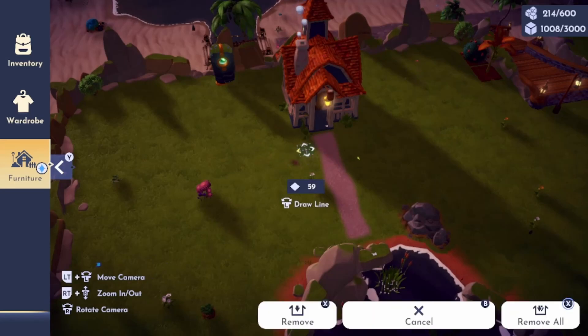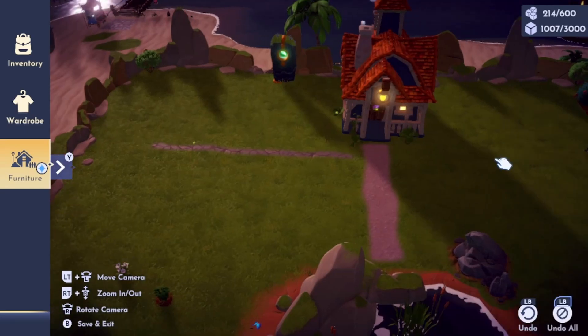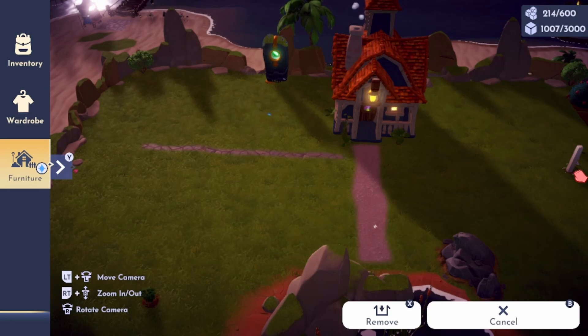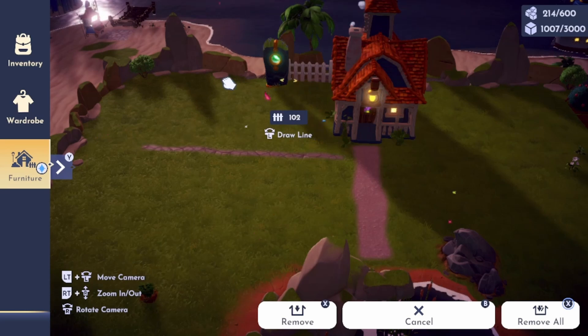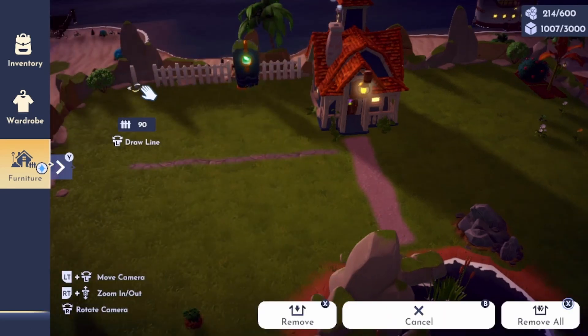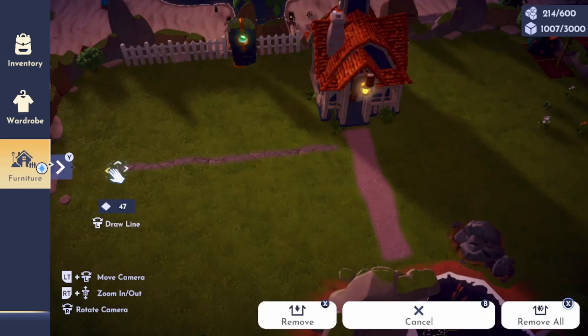I'm changing my mind on the path and going to be putting down the stone path instead to work out where to put everything. I had a bush in my way so I had to move everything over. This time I did the build on Xbox Game Pass because my last build I did on the Switch and it was just awful — very difficult. Doing it on Xbox Game Pass today worked out so much better.